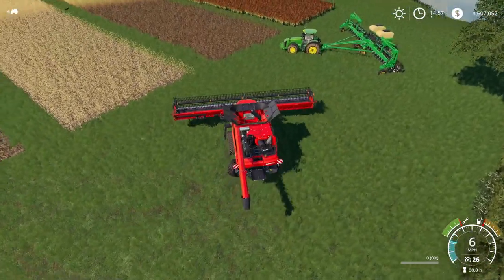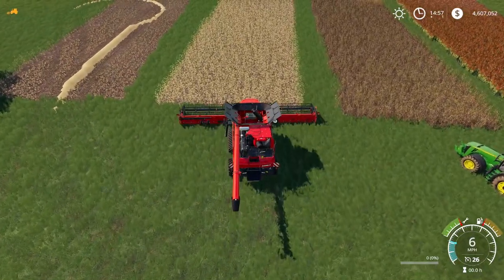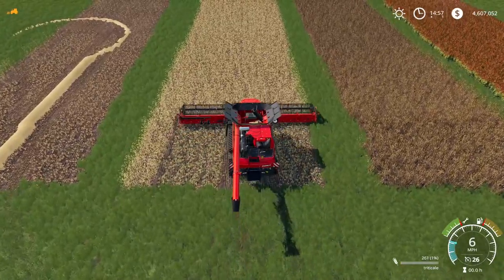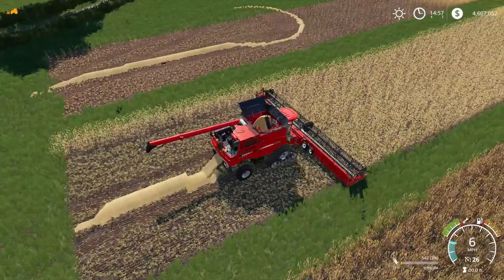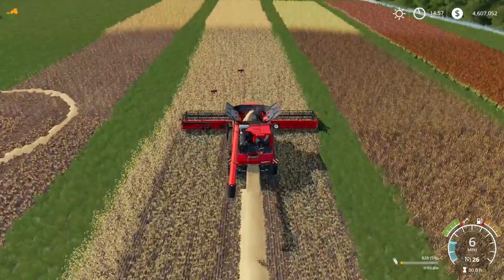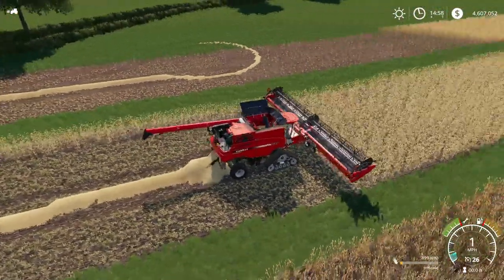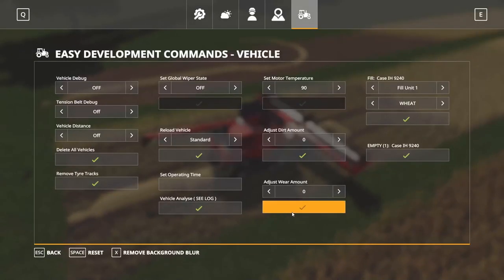Now we're going to go ahead and harvest the next crop. As you can see, we're getting triticale down there in the corner. This is a really high yield crop — looks like even more so than the rye. You can see we're getting a decent size straw swath off of that as we go through. We definitely got more than we did off the rye — about 600, 700 there.